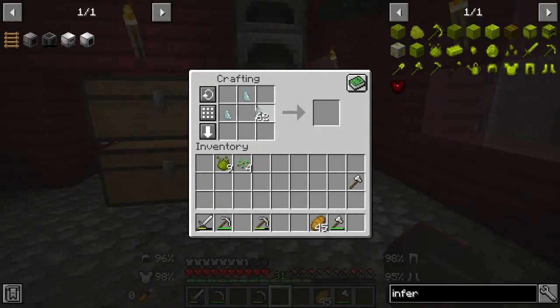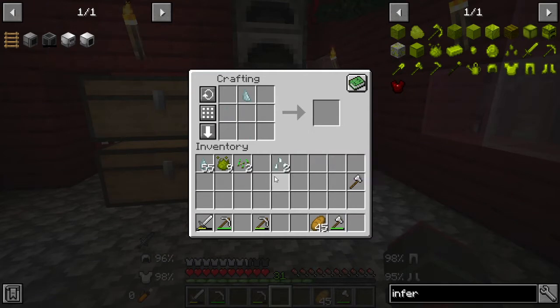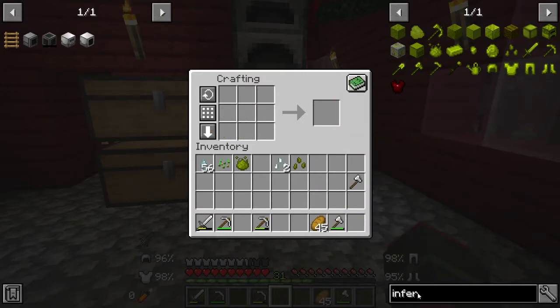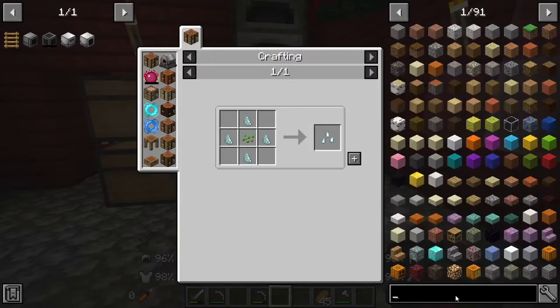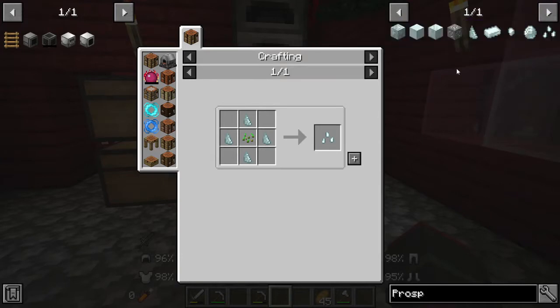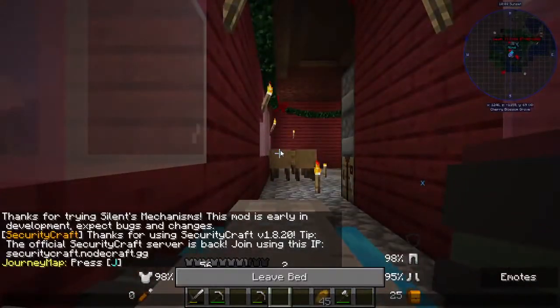So to make the prosperity seeds, we have to use the prosperity shards. That will make us a seed base. Then we need to use the inferiorium essence — put one in there — and we have inferiorium seeds. So it is just prosperity seed base. Got it, awesome. And that's how we're going to start today's video.